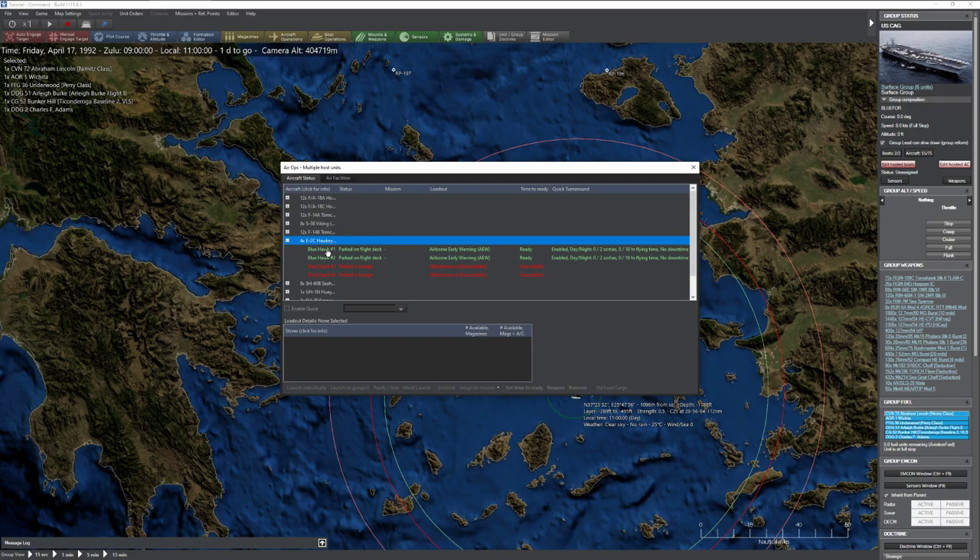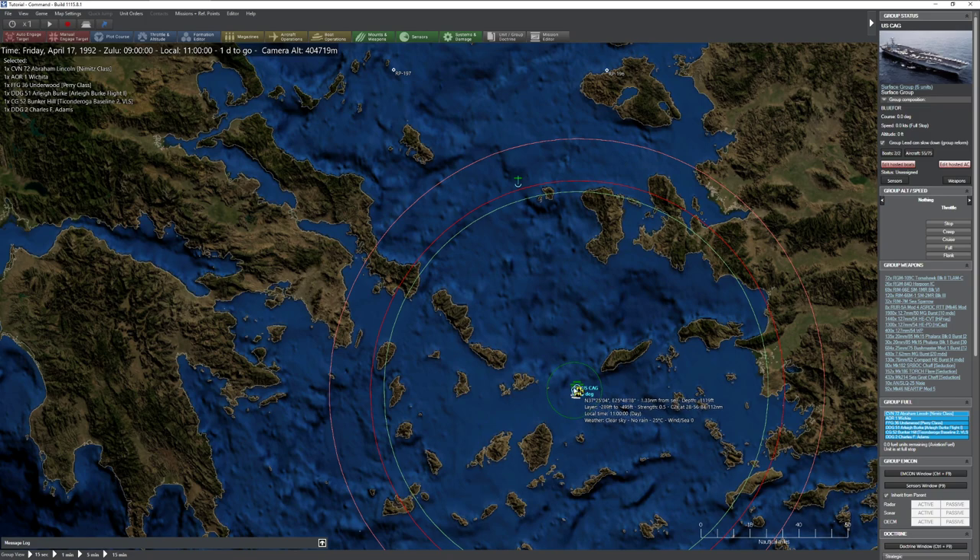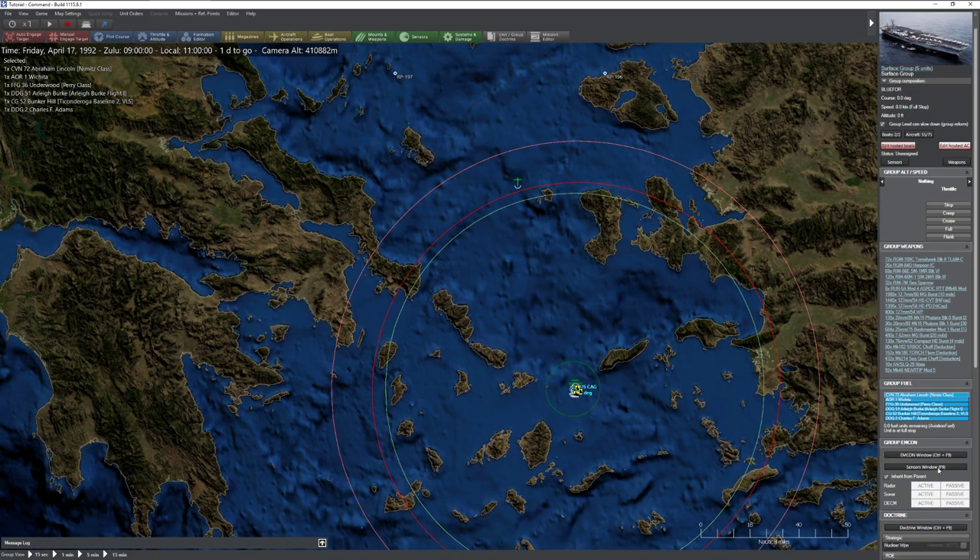First thing is we have to get these Hawkeyes airborne as fast as possible. Some people like to use the radars on the ships themselves - you can go to the sensors window and turn them on - but I don't necessarily recommend that, because the moment you do, you're basically announcing to everybody around you, and their submarines, that here you are because of your radar signals. That said, if it's really bad weather, you're going to have to use radar because there's no way to see an anti-ship missile coming before it hits you.